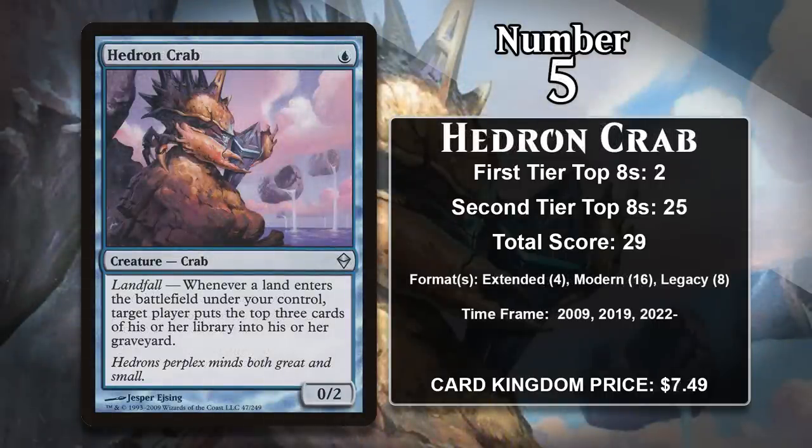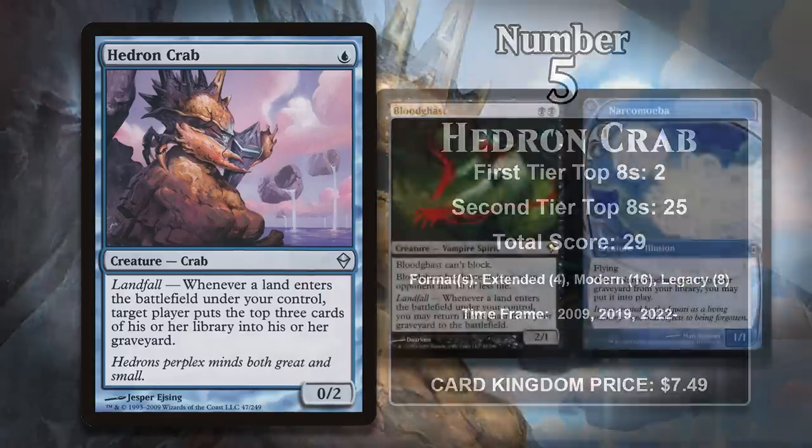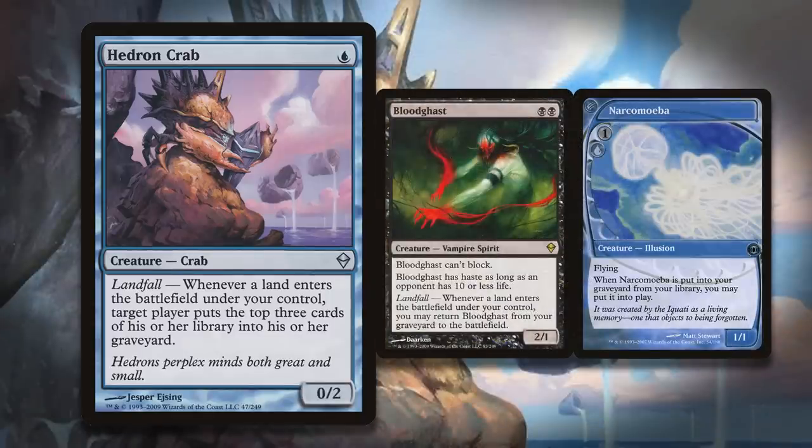At number 5 it is Hedron Crab. This 1-mana 0-2 mills 3 cards every time a land enters the battlefield under your control. For most of its history, the crab has not been used to mill out an opponent — instead, where the crab has really excelled is in decks where you use it to mill yourself, doing a great job of stocking your graveyard. It didn't see any play in Block or Standard, which makes sense, as those formats don't tend to have powerful graveyard shenanigans. The crab gained its first points back in 2009, with all four of those points coming in Extended Dredge decks — decks built entirely around getting cards in the graveyard and then getting tons of value out of them.